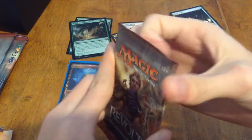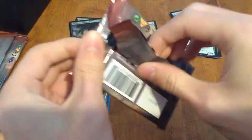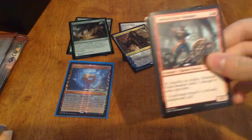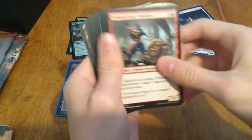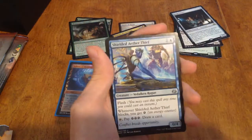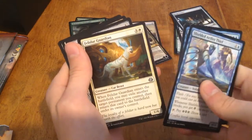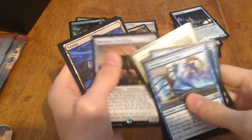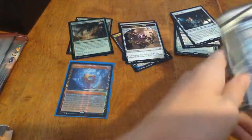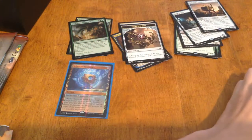Last pack — I don't think anything could top that, anything at all. Shielded Aether Thief, Reverse Engineer, Feldar Guardian — that's a bomb — and a Merchant Stockhand. Cool, that'll go good with Tezzeret. I'll put him right there. Where'd Merchant Stockhand go? Right there.